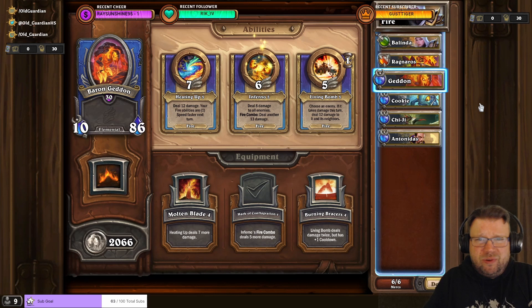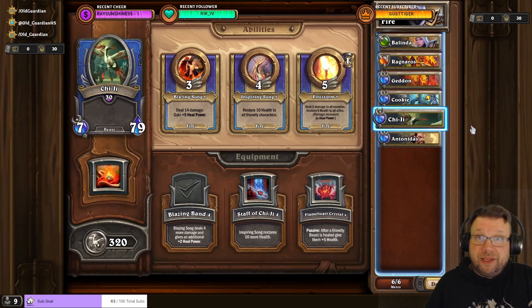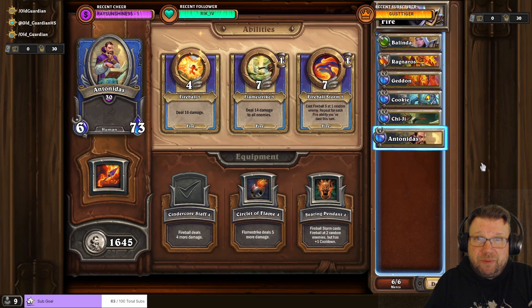And these three were all that I needed, but sometimes of course somebody might die. On the bench I have Kuki with Appetizers, making sure that it's less likely for anyone to die, and then Gigi with Blazing Band, and Antonidas with Syndicose stuff as potential replacements.